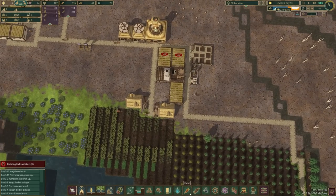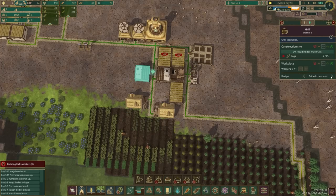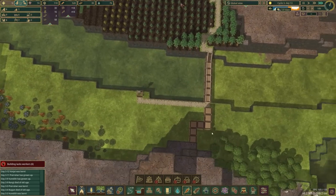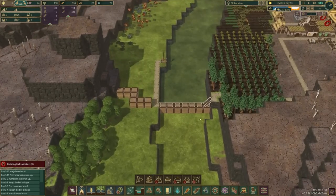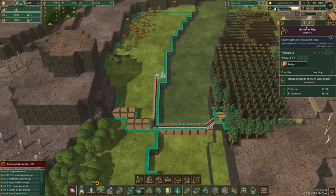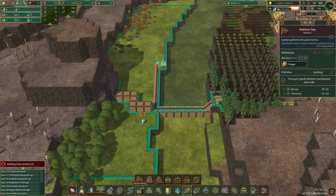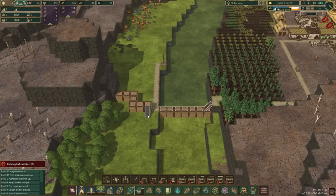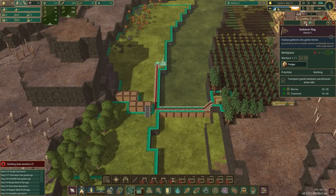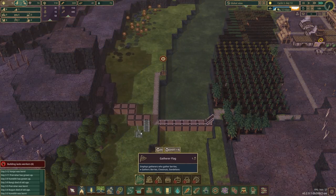Oh, those are chestnuts! I thought those were dandelions — there's a chestnut tree there. So we could have grilled chestnuts if we wanted — we could just build another grill, we just don't have enough beavers currently. Let's actually cut our working hours back a little bit and give them more leisure time so maybe they can make a few more beavers. Let's actually move the gatherer flag over here and start preparing for this area to be permanently flooded.